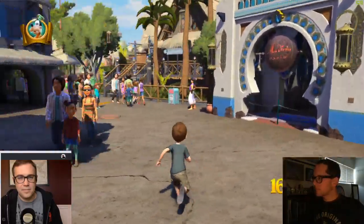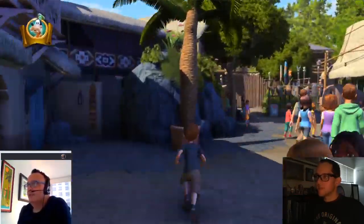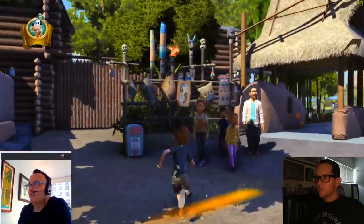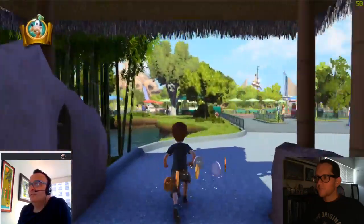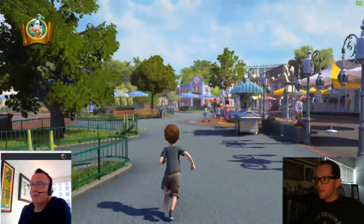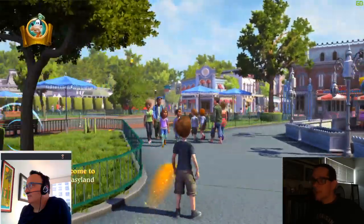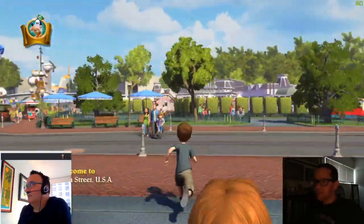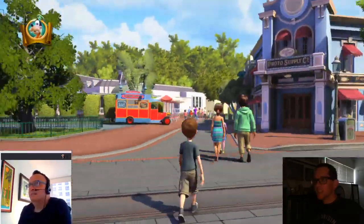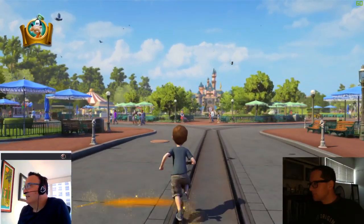Also, those manhole covers are huge. I'm curious if they started with like Google Maps maybe and did an outline and figured out kind of where everything was supposed to go that way, because the spacing on everything is like perfect. It's perfect. Kyle asks: what are your favorite Disney parks background music loops?